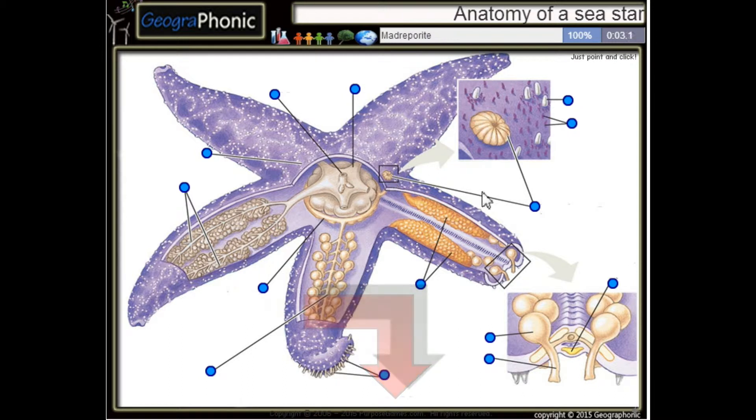This is a madreporite. Here we see gills. This is a ring canal. This is a podium. These are gonads.